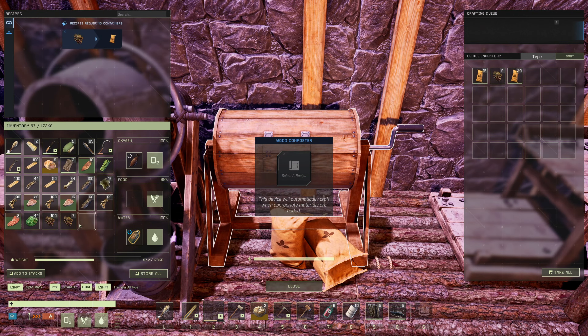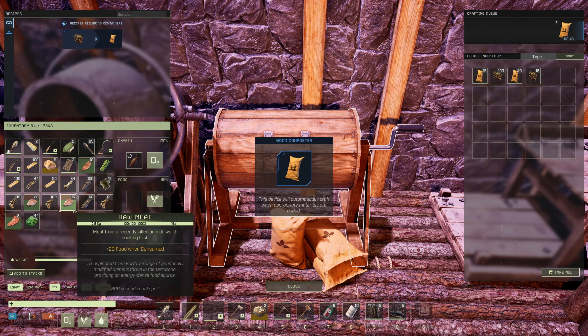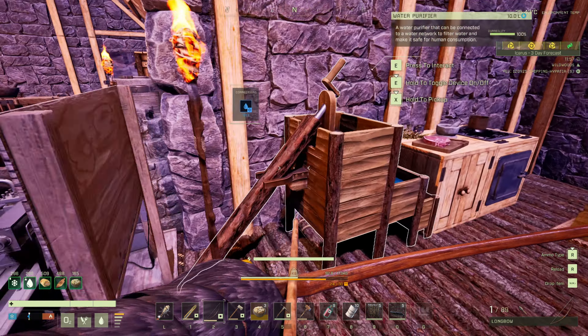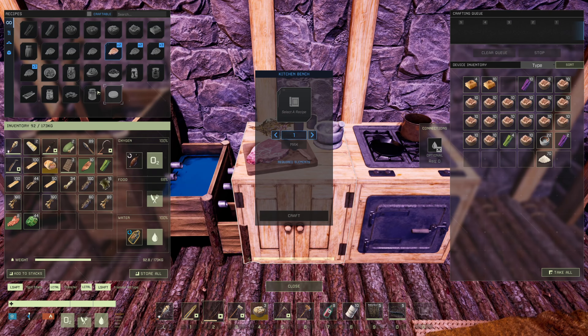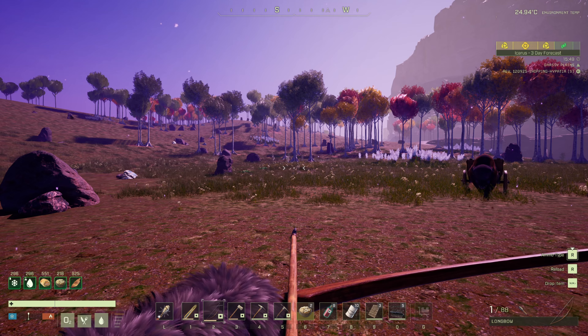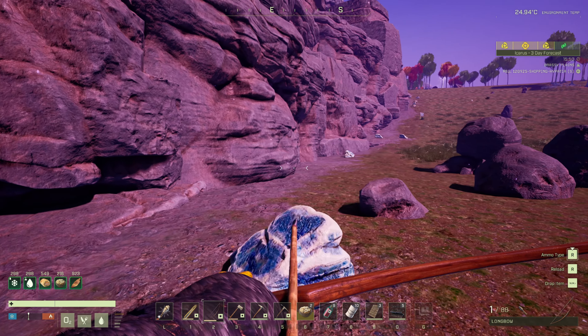Let's throw this stuff in here. Man, look at all this good stuff. We're just gonna throw it all in here to get some of the things. Since I canceled that mission — operation or whatever — we got five minutes to kill.